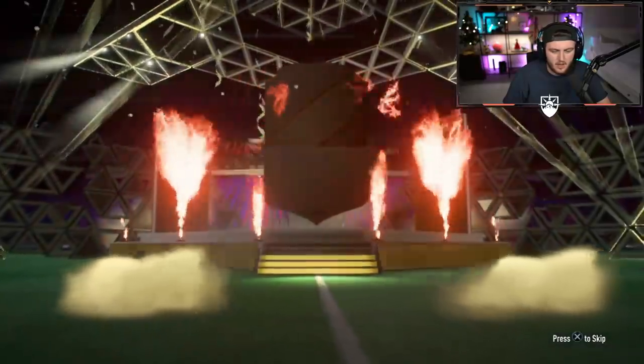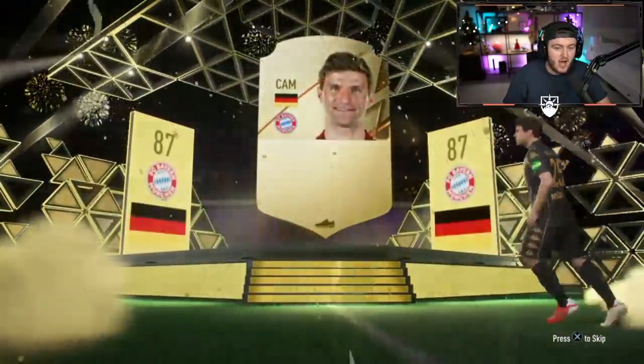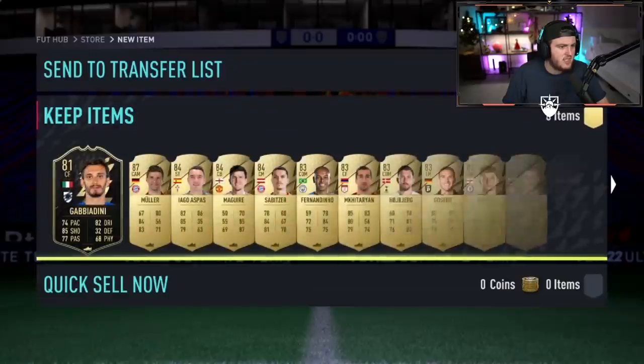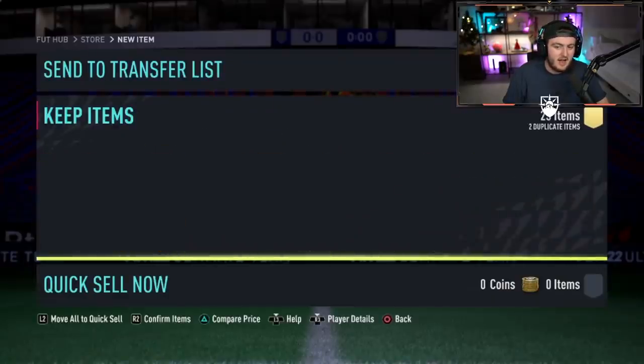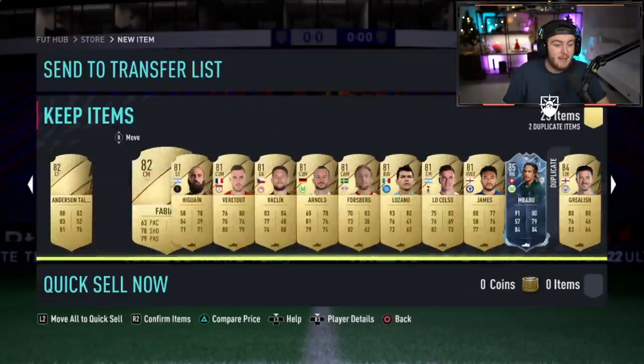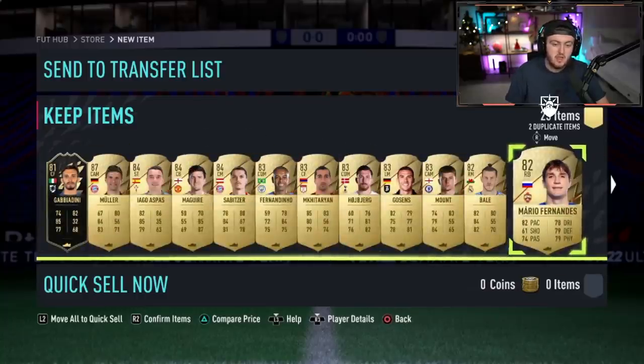We've got an 81 plus pack for Danny right now. Let's see if we can get Danny an ice player. It's a walkout - German CAM, Thomas Müller. Very underrated player in real life. Inform Gabbiadini, Sababio. Any ice players? Yes - In Babu. Nice. We'll take that. Not bad for an 81 plus pack.